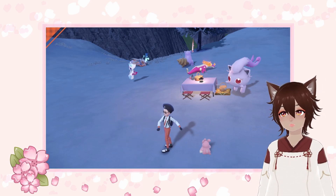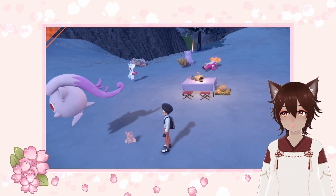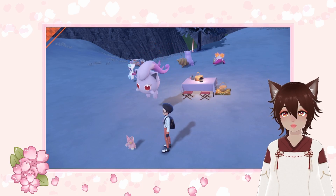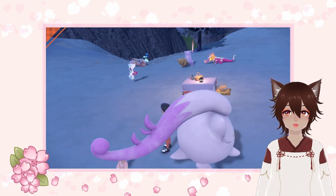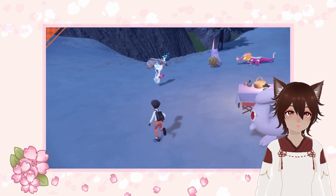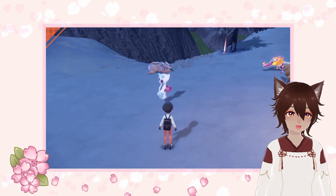Next, we have Sapphire, my shiny Frostlass. I named her Sapphire because of her blue coloration and her elegant appearance. I received a suggestion to name her Sapphire from a member of my community, Ezra. As you can see, she is sleeping right now.